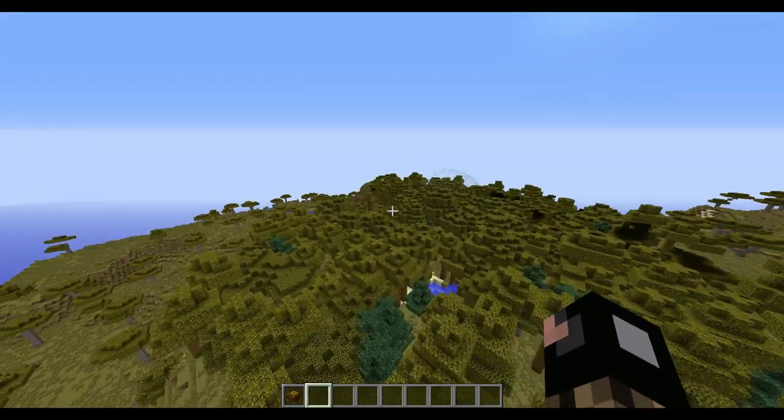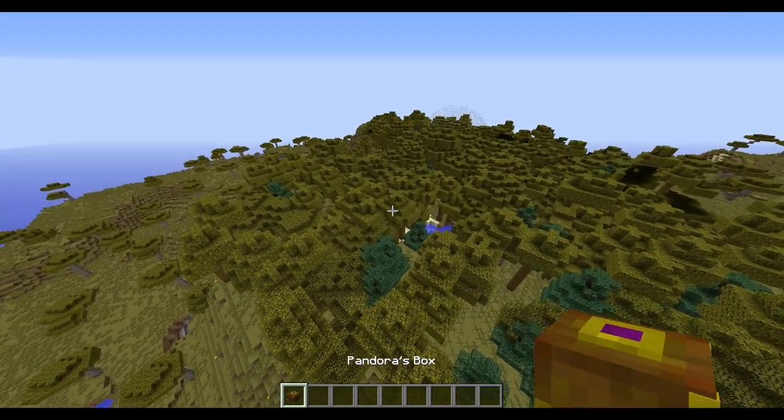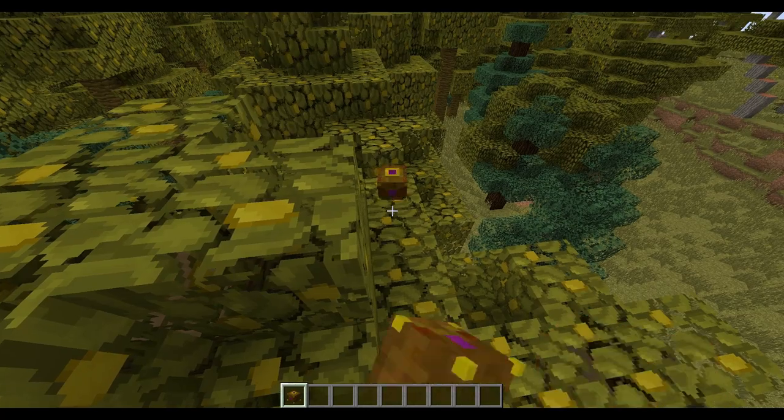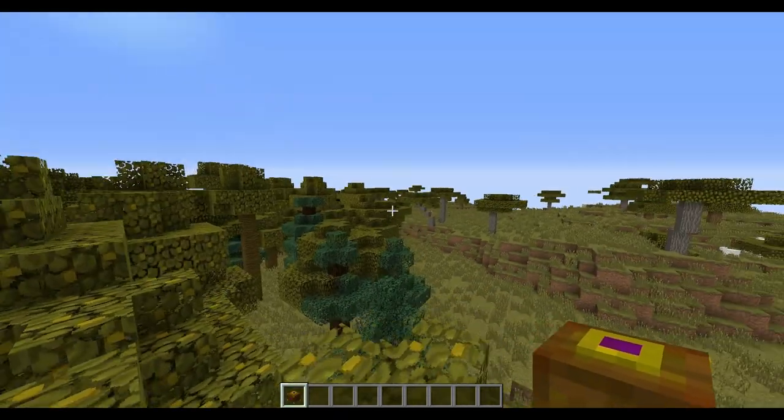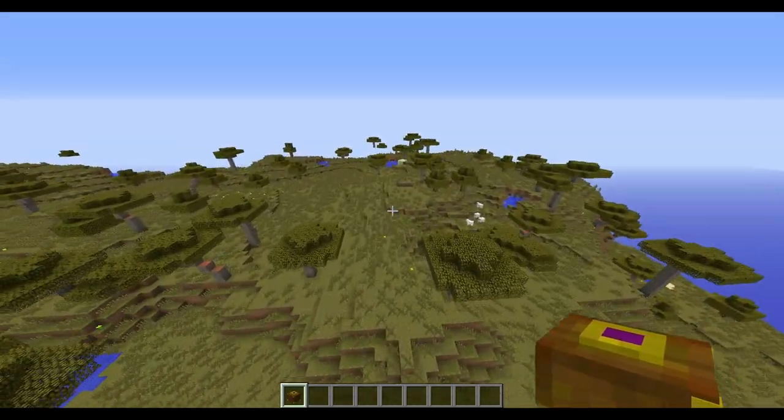Like I just showed you, I'll do it again — you can either place them down on any surface, or you can just right-click in the air and it'll spawn it anyway. Let's go somewhere else and try it.